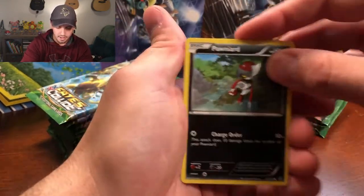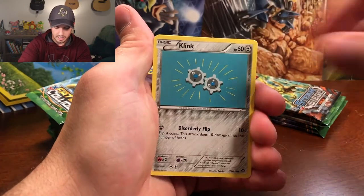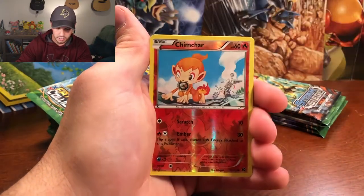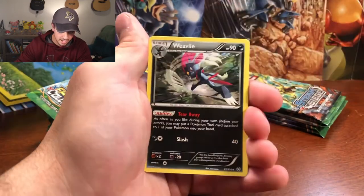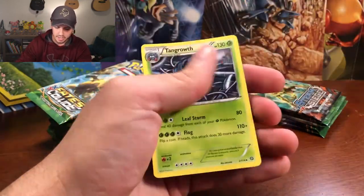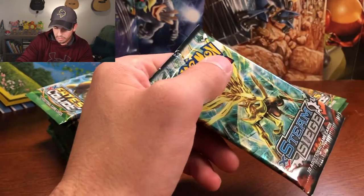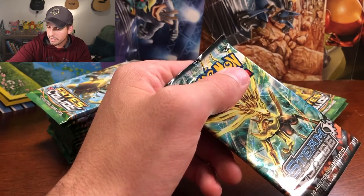For this pack we've got Pawniard, Ponyta, Clink, Manatee, Joltik, Chimchar as the reverse holo, and a Vespiquen Rare Non-Holographic. Fletchinder, Pokemon Ranger, and another Tangrowth. This is the last Steam Siege and then we're going to move on to all the Fates Collide packs.